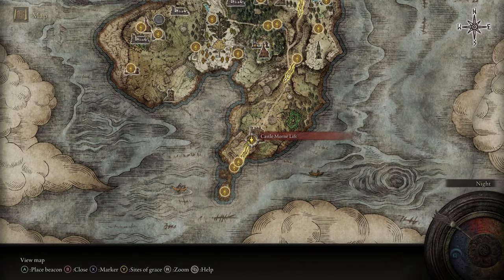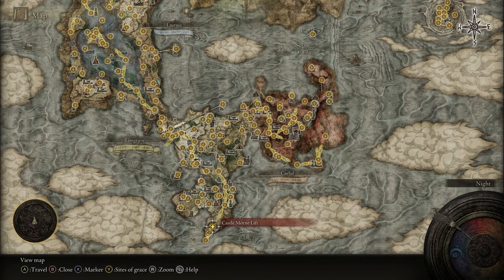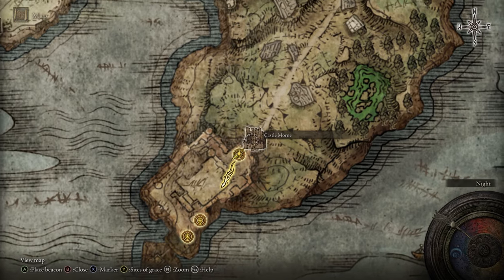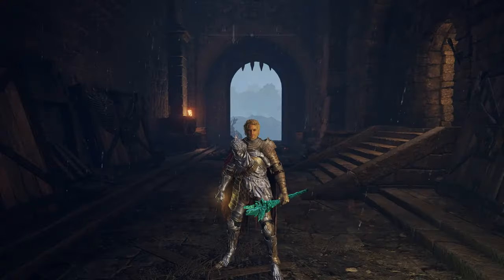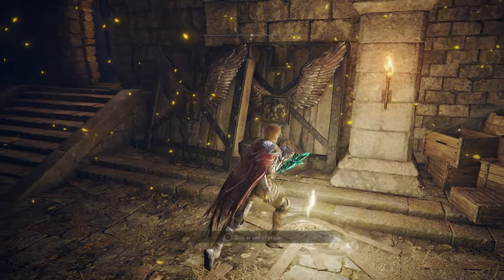The next Deathbird I'm going to show you is down here in the Weeping Peninsula at Castle Morn. Once you're at this grace, you'll just rest at it, make it Nightfall, and we're going to head up this way towards this structure here. Somewhere up there the Deathbird's going to spawn, and I'll show you in detail once I get up that way.